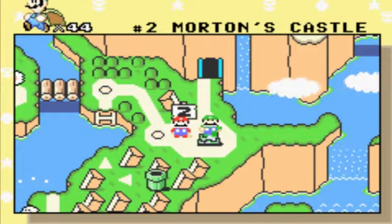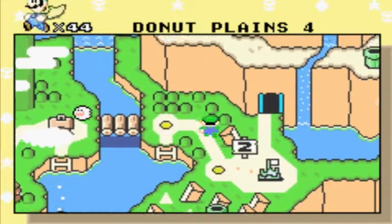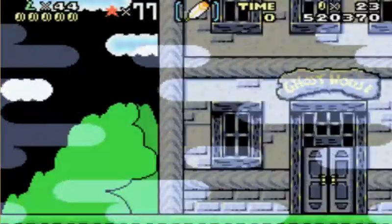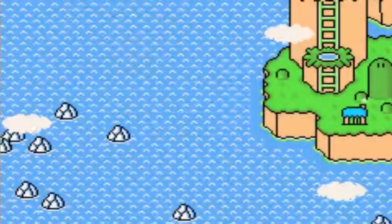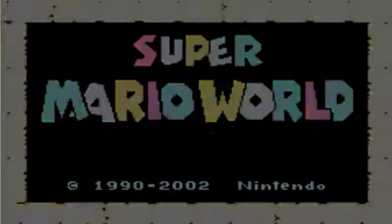Hey everybody and welcome to part 3 of Super Mario World. So I did find out that there is a secret exit in Donut Ghost House as I said in the description below of part 2. Oh damn it, that went really bad guys.